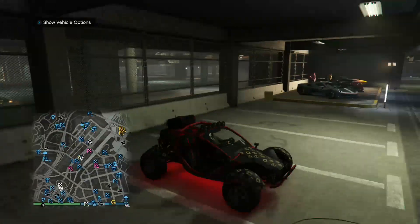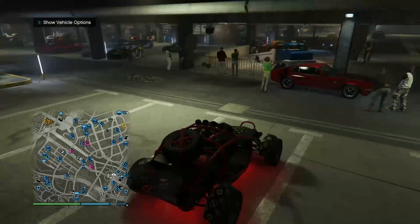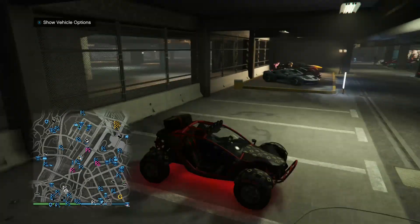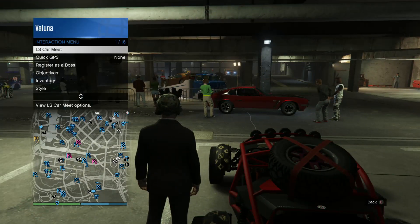There is a new car merge glitch — it's pretty much the same as the last one. What you want to do is grab your donor vehicle that has the plates, the horn, the lights, all that good stuff that you want, and make your way to the last car meet. Once you get here, start a sprint.